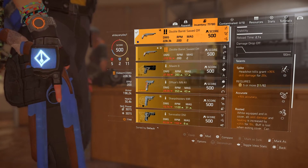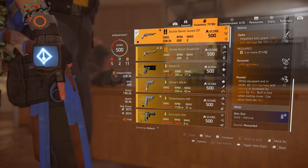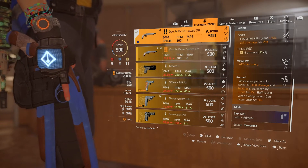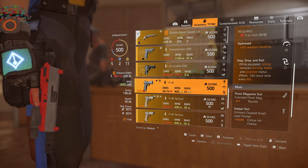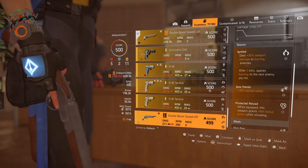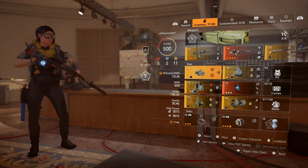For the sidearm, you don't have to run the Double Barrel, but I'm using it because it has Rooted. Rooted gives you 25% skill damage and skill healing for 10 seconds while you are in cover — that's a Holster Perk, While Equipped, meaning it's on you. If it says While Drawn, you have to hold it. There are other holster talents you could use, like Transmission, Stop Drop and Roll, or Protected Reload. Stop Drop and Roll removes status effects; Transmission sends the shock back to the enemy; Protected Reload gives a 10% armor increase.